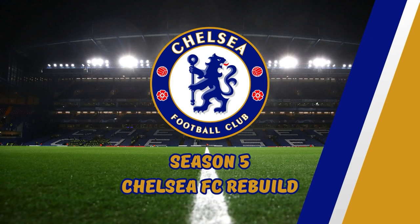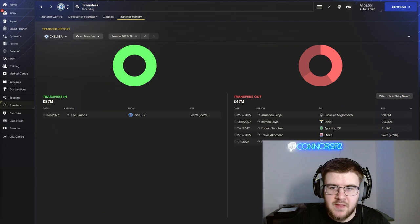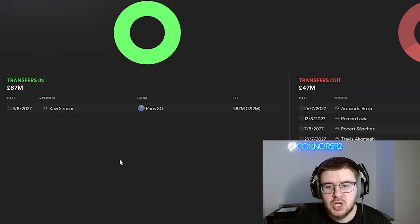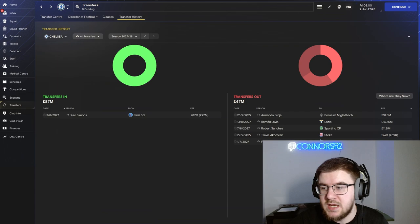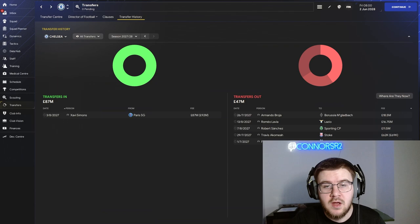Season five — there's only one place to start and that is transfers. Only one man brought in in the summer: Xavi Simons from PSG for £87 million. He is unbelievable with technical, mental and physical stats all through the roof for a 25-year-old, valued at £97 million. In terms of transfers out we recouped £47 million: Armando Borogia goes to Gladbach for £18.5 million, Romeo Lavia goes to Lazio for £16.75 million, and Robert Sanchez goes to Sporting for £11.5 million.